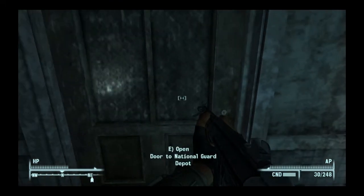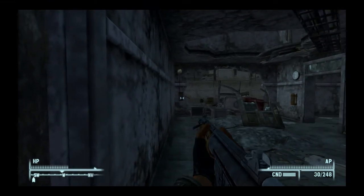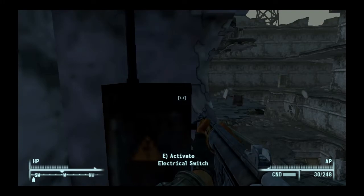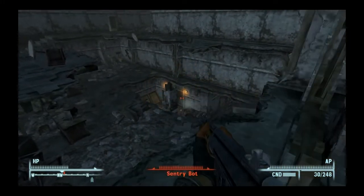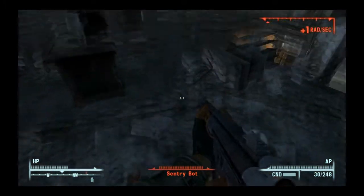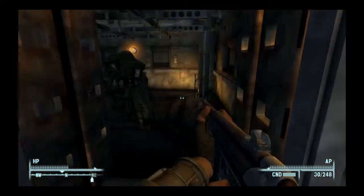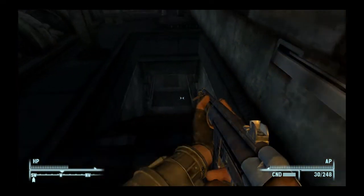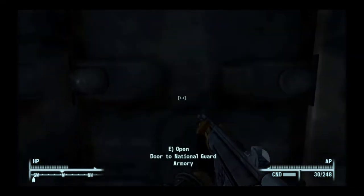It's the National Guard Depot — just where you started. Go back in here. Once you get in, look directly left and you'll see a switch on the wall. You have to go and press it. That switch unlocks that door right there, and a sentry bot pops out. Don't have time to deal with him — he can die. So go through this door, press the switch on the wall, the floor opens and reveals a passage. Go down and go through here to the armory.